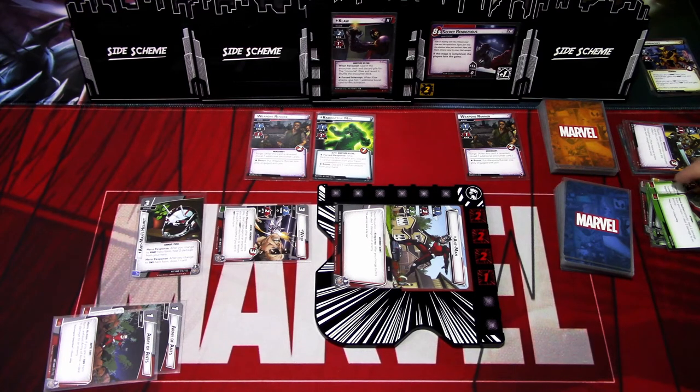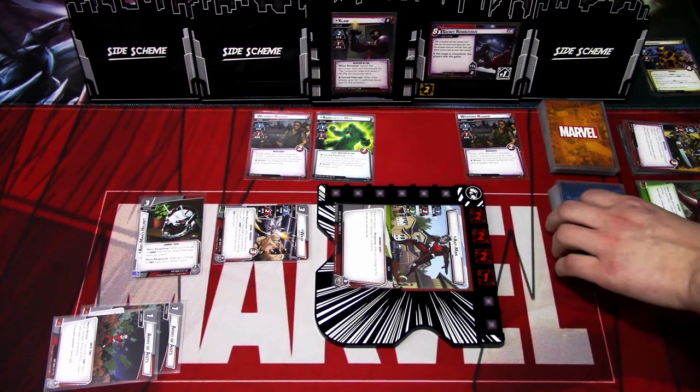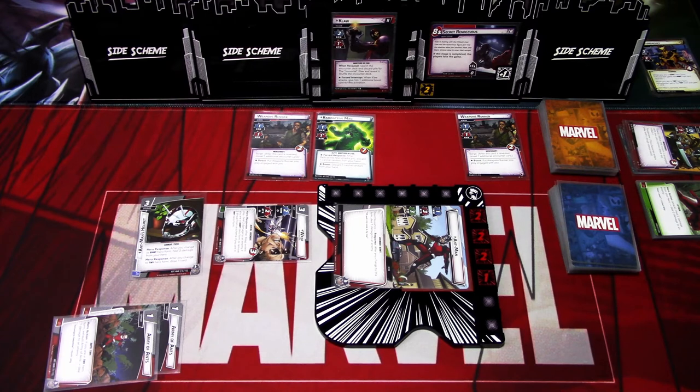That was a tough matchup, but we managed to defeat Claw with Ant-Man Protection. The big problem is that since I'm not building a full deck, the card pool is a bit different — I don't have access to all the cards I usually use. But I was pleasantly surprised with Second Wind — it works quite well in Ant-Man because you can really heal up with those. That was that matchup. We have one matchup left in the gauntlet: Ultron versus Black Panther Aggression. I'll set that up and be right back.